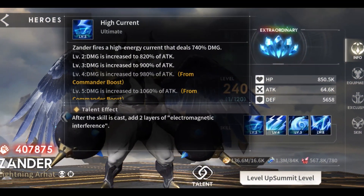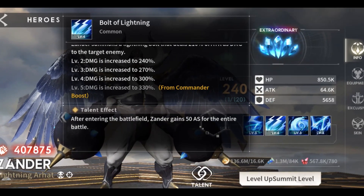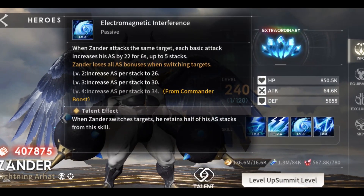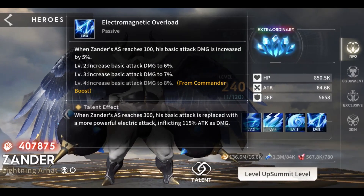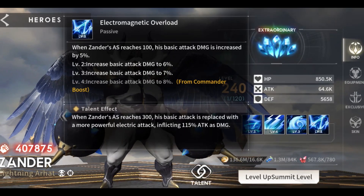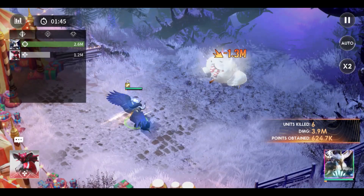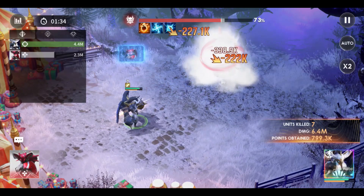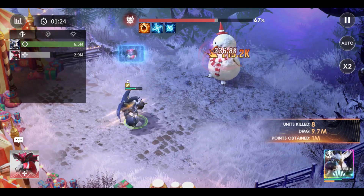His ultimate skill can unleash up to a maximum of 1060 percent of attack, and his common skill adds 50 attack speed throughout the battle. The rest of his skills are passive, which increases attack speed and attack damage. The theory behind Xander is that when he reaches 100 attack speed there is an 8 percent damage increase, and when he reaches 300 attack speed his basic attack is replaced with a more powerful electric attack that inflicts 115 attack as damage. The more attack speed he has, the more he becomes a monster in terms of damage output.